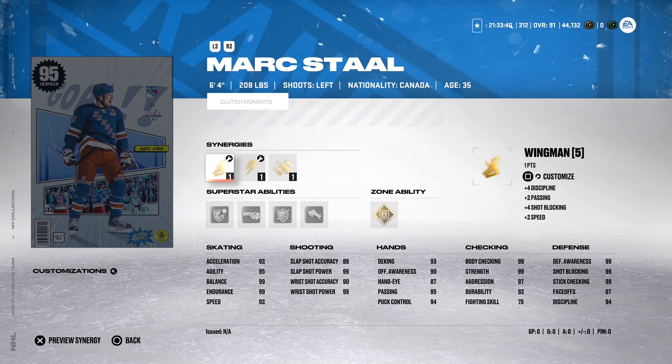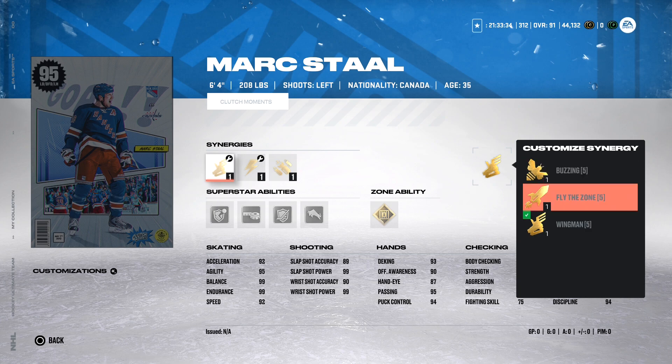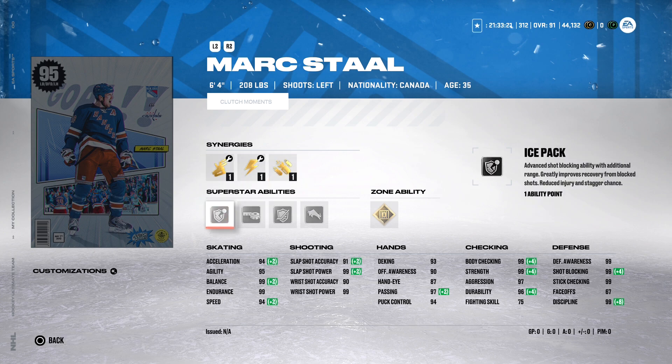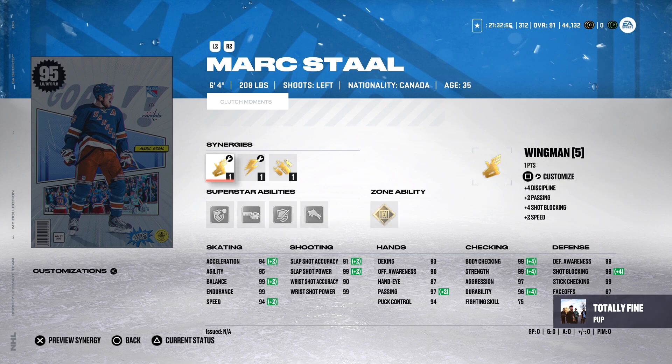Last MSP: Mark Staal, left-handed defenseman, 6'4", 208 pounds — great size. He's got Buzzing, Fladazone, and Wingman, paired with Distributor, Workhorse, or Spark — another double skate synergy. He's also got Bombarded. Abilities: Ice Pack, Tape to Tape, Truculence, zone ability Shutdown — really good defensive abilities. As a defensive defenseman, his checking and defense are loaded with 99s on body check, strength, defensive awareness, shot block, and stick check, with 97 aggression.